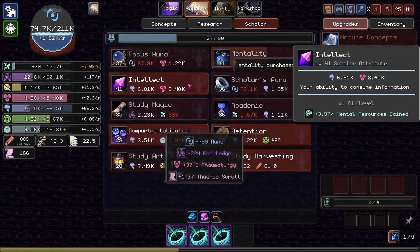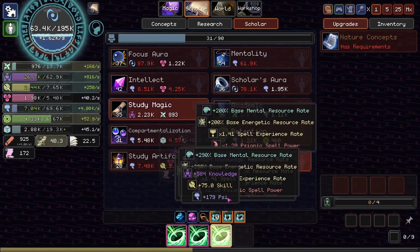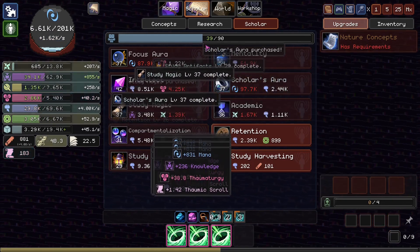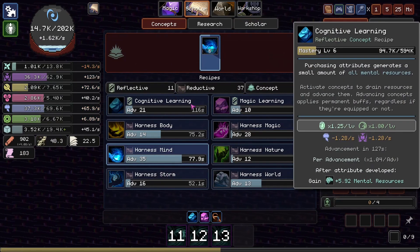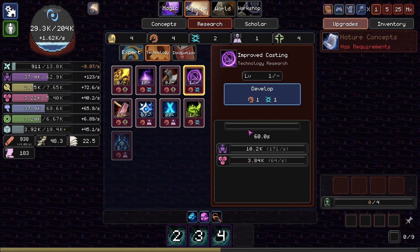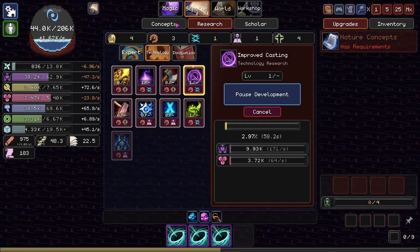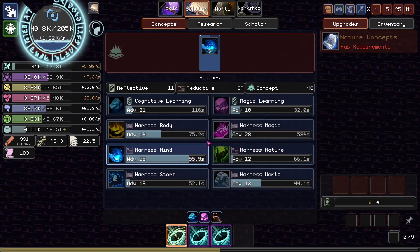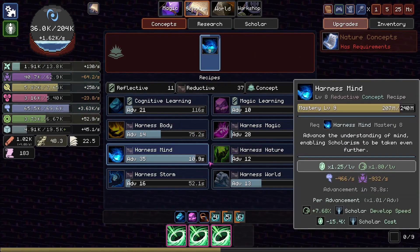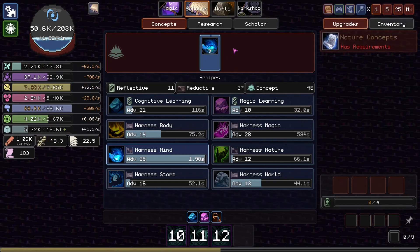I'll grab a little bit of this and a little bit of this too — no reason not to. They're all really cheap upgrades. We're actually maxed out on Mentality so I'll just get a little bit more of that. Get a little Compact Mentalization and I'll begin casting my wonderful spells once more. Just grab another host of upgrades. Alright, that's all our spells for now. We need more spell capacity so we can cast the spell four times. Let's see, Improve Casting would do it — that seems reasonable enough. I'll just blitz this Harness Mind level while our three spells are cooking.